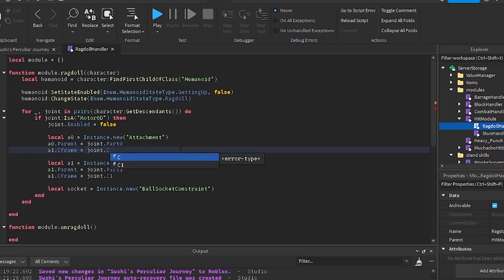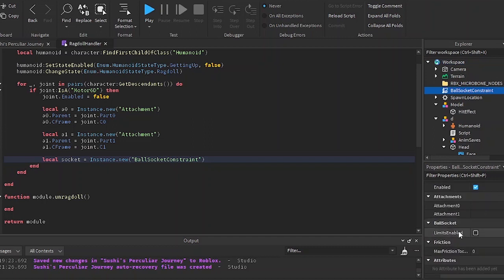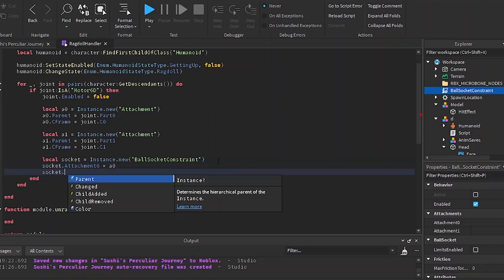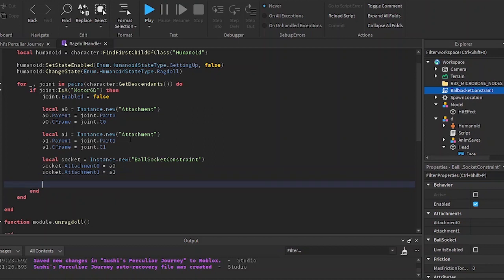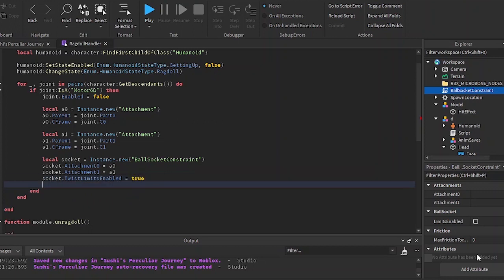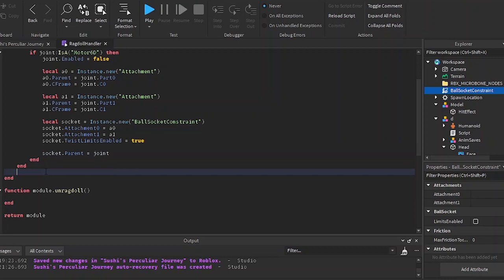I'll set the CFrame to the C0 of the joint — the C0. Then set the CFrame for a1 to C1. The attachments are the connectors basically — the position where they connect. I'll set attachment0 to a0 and attachment1 to a1, and set TwistLimitsEnabled to true because I want to limit the twist — if I don't enable this then your arm will twist too much.